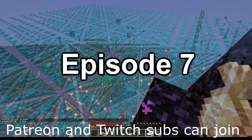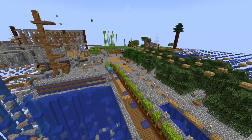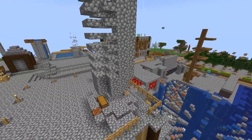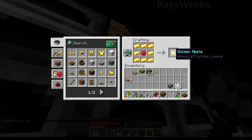In the last episode we went exploring and acquired a lot of different advancements along the way. In this episode we're going to attempt to get villagers, which will be an amazing unlock since we can trade with them, use them for iron farms, crop farms, and much more. We're getting closer to getting villagers, so we'll need to cure a zombie villager in order to do this.